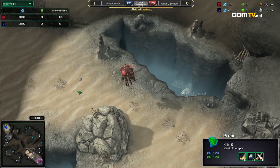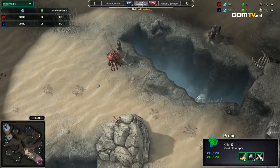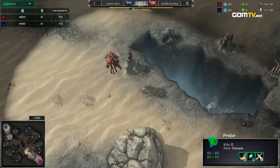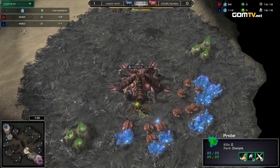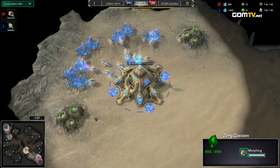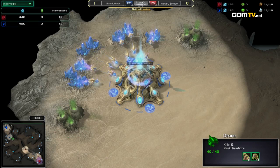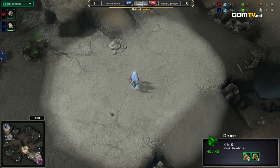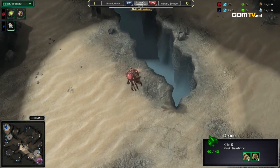It looks like it will be a Forge expand for Hero. He's not scouting yet, and that tells us this is very likely going to be Nexus first — trying to save a few extra minerals to grab that Nexus first, and still get the Forge very quickly to get the cannon up. On Symbol's side, looks like he's just throwing down a pool on 14. Pretty standard openings by both players, both playing safe, not really taking any risks.